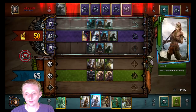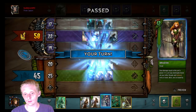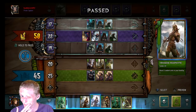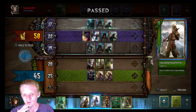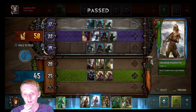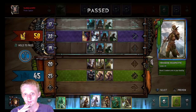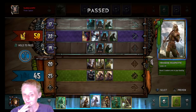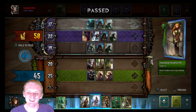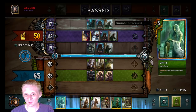Then play Neophyte. What do I have as choices — Recon, Marching Orders. Marching Orders gives me... oh okay. So it's 56, 58 — it's absolutely one point off what I want it to be. We'll draw Ethne sadly, instead of Marching Orders.